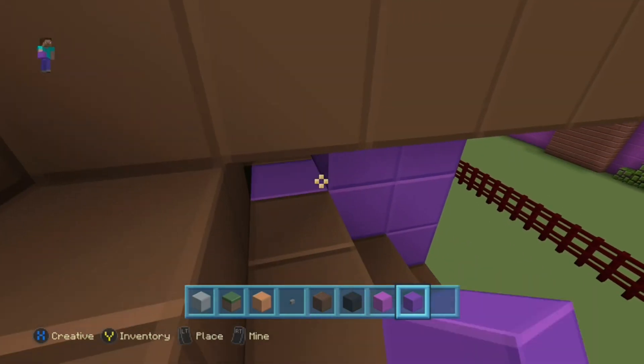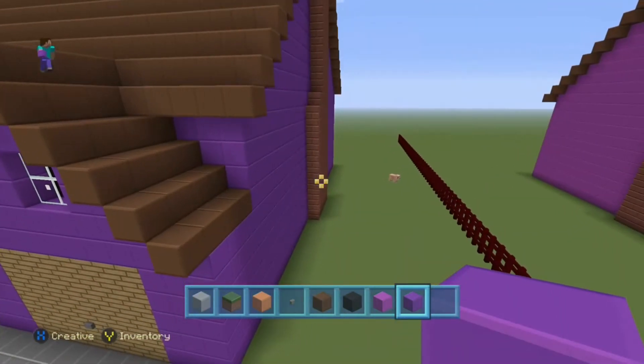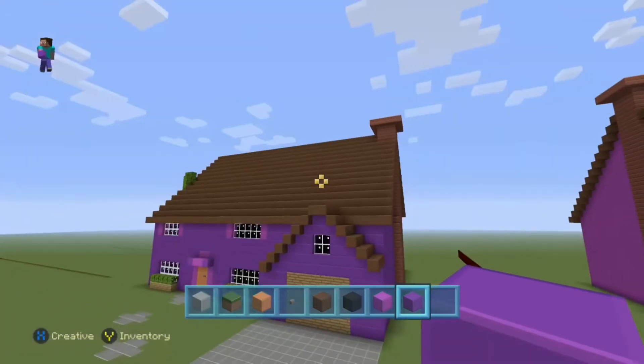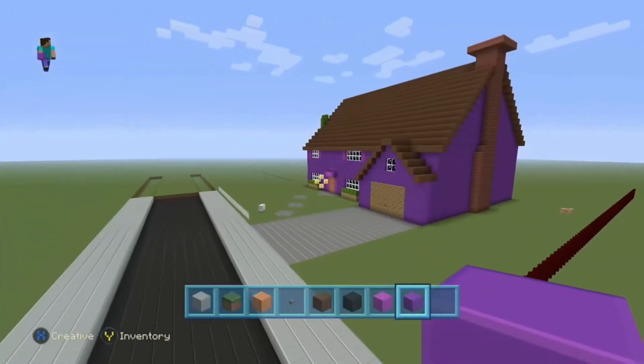This is done on the Xbox One, Creative mode, obviously, peaceful setting. I plan on doing the entire — or as much as I can — entire Springfield. So here we go, the Simpsons House.